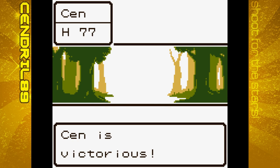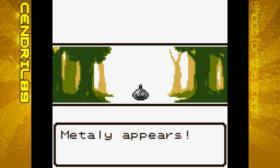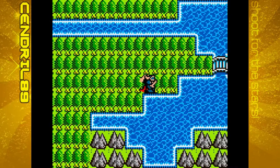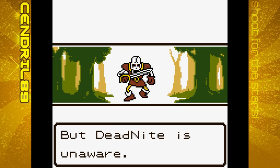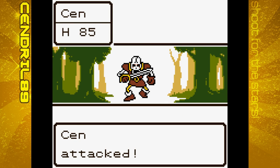If you catch an enemy unaware like that, you get the first strike — all this is just free EXP and money. Oh, it instantly fled — sometimes that happens. Plus we're able to get more HP back by walking. It's really useful — it was really expensive, but it's really useful.